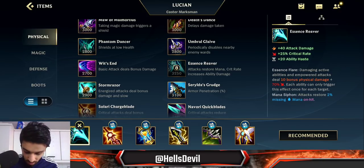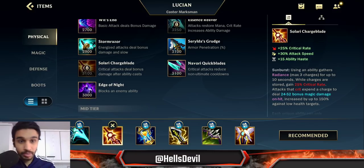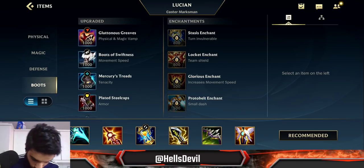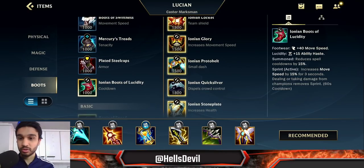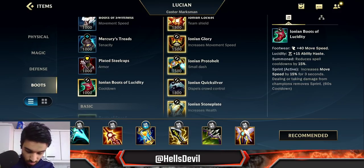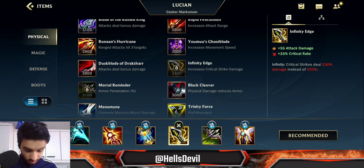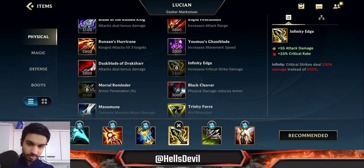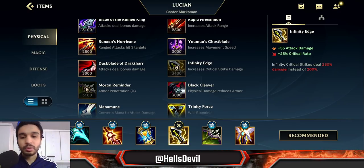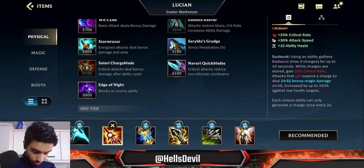Second item: Solari Charge Blade. This is the perfect item for Lucian because you spam your abilities and it gives you ability haste. For boots, Ionia Boots of Lucidity — again, as much ability haste as possible. That's why the first two items and the boots are all ability haste items. Third item is Infinity Edge, and this is where your crits start hurting — you'll have near 100% crit chance because you're constantly using abilities.